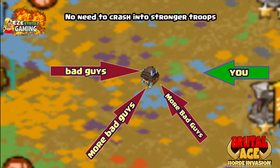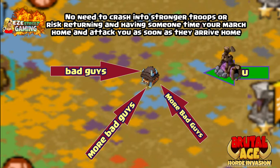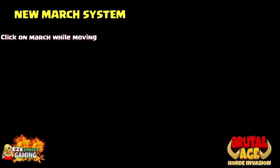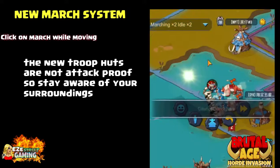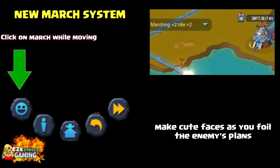I'm going to show you a couple right now, so there's no need to crash into those stronger troops anymore. As the troops are marching you'll see a bunch of symbols around them. You can press one of them and make that little hut pop up. You can stop your march in the middle of the map. You'll watch the march on the map and click one of these buttons. The first button is the little emote — those little faces — it doesn't instigate problems.